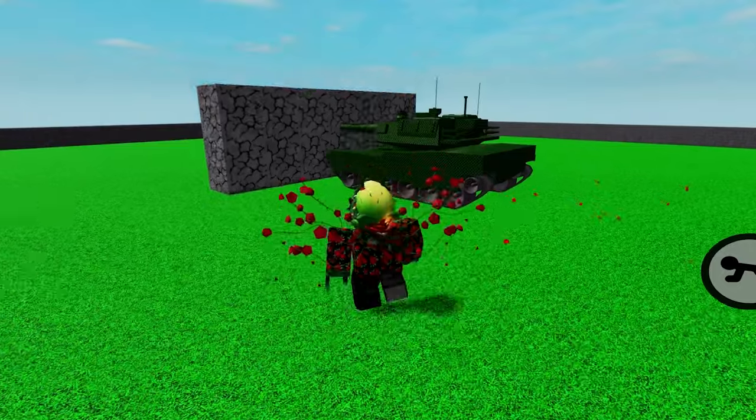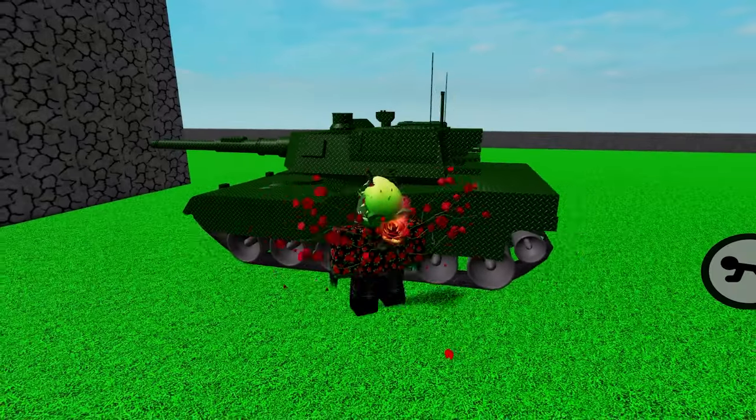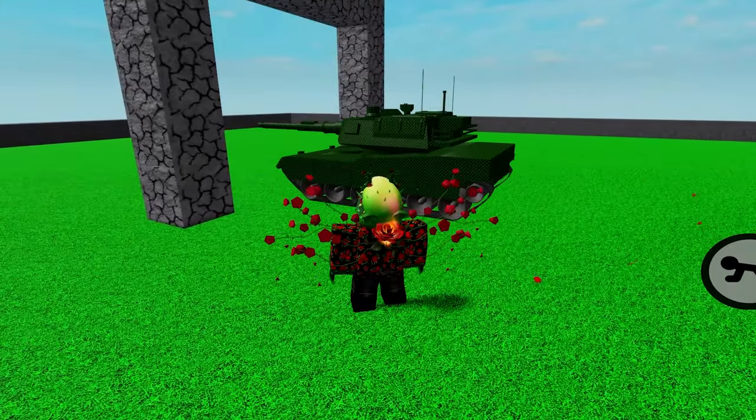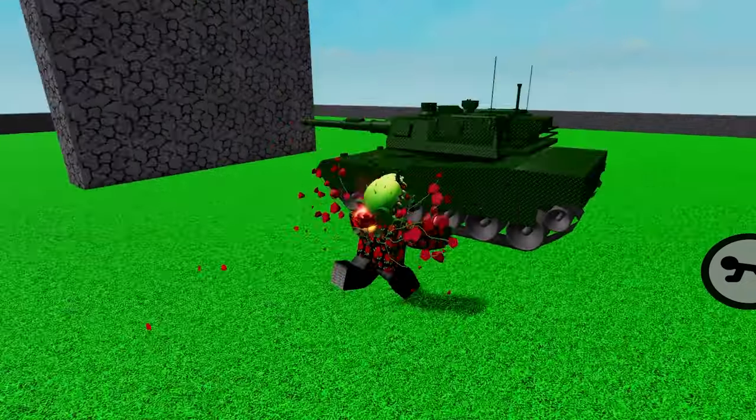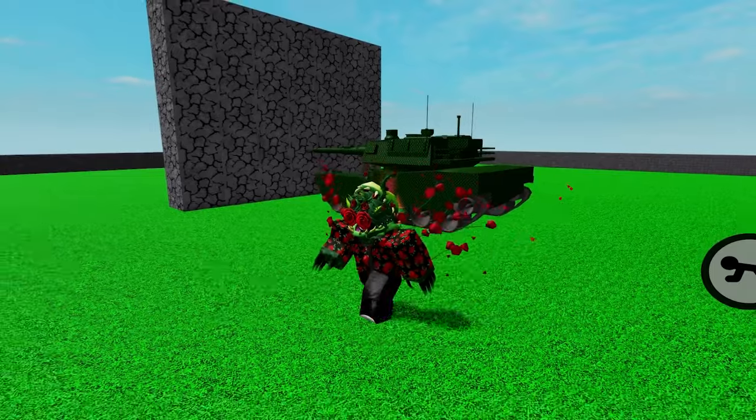If there are any crash blocks in its path, it'll destroy them. This event has two settings: block distance and destroy connections. The block distance allows you to change how far the tank moves forward. Destroy connections, when enabled, will make the tank destroy any connected crash blocks that it runs into.